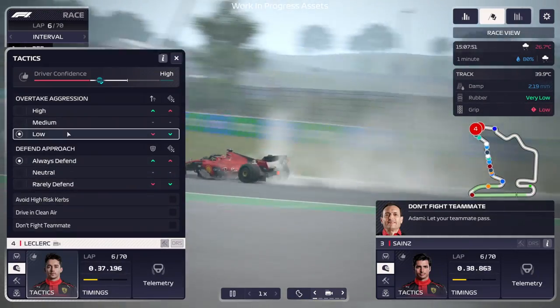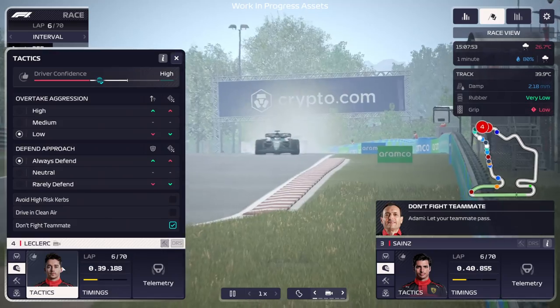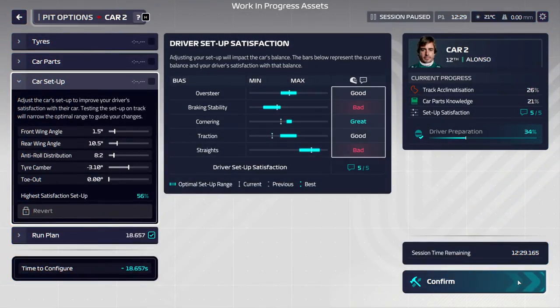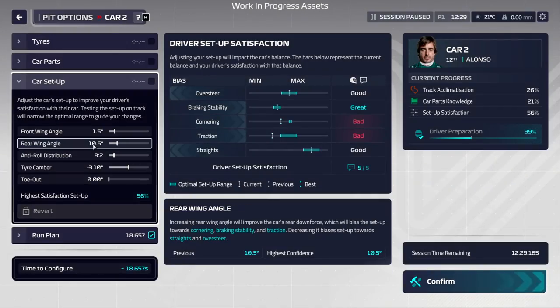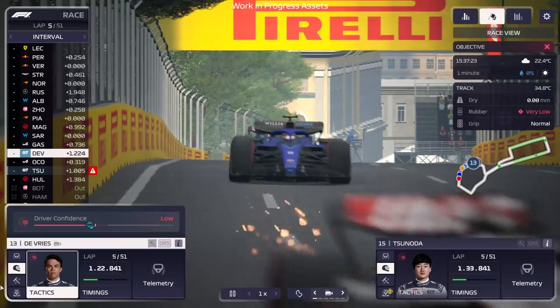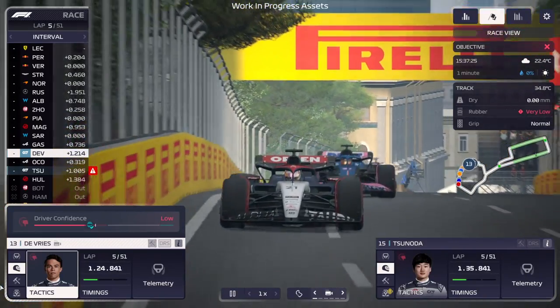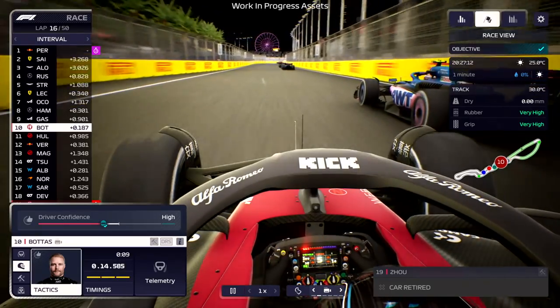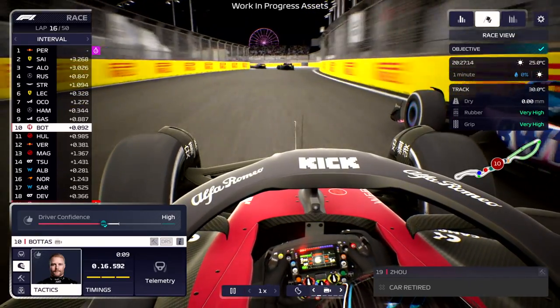The new driver confidence system and added driver tactics will play an active role in how on-track action plays out. Set the car up well enough in practice sessions and your drivers will be more confident going into race day. Higher confidence levels will improve the chances of your drivers pulling off that crucial overtake. If their confidence is low, it may be worth holding off on any potentially risky maneuvers. You'll also notice your drivers' confidence levels will shift during a race.